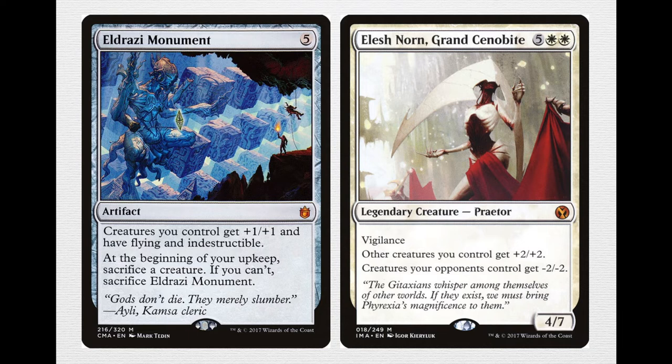Eldrazi Monument is another recent addition — a 5-mana artifact. Creatures you control get +1/+1 and have flying and indestructible. At the beginning of your upkeep, sacrifice a creature, or if you can't, sacrifice Eldrazi Monument. This is not a card you want to rush out — make sure you have enough tokens to sacrifice one in your upkeep. Flying and indestructible is huge. There are quite a number of board wipes in this deck, so if you can destroy all creatures while you have an Eldrazi Monument in play, it turns them into one-sided board wipes.